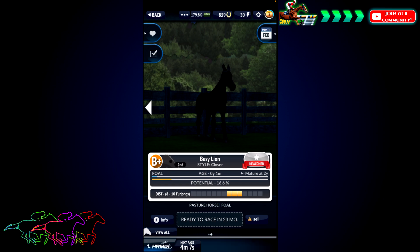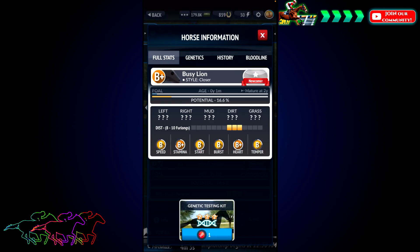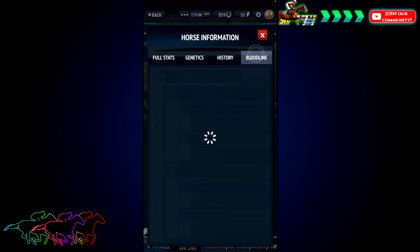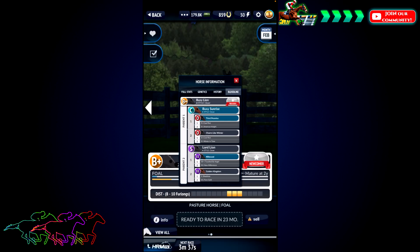This is Busy Lion. This horse is a closer like his father, with B stats already, so he'll be much better. Just to show you the bloodline — Busy Sunrise and Lord Lion. Lord Lion is what I'm going to assume is one parent, but Busy Sunrise — I'm not sure if it's the broodmare or the sire. The game doesn't really tell you; it just says Parent One and Parent Two.